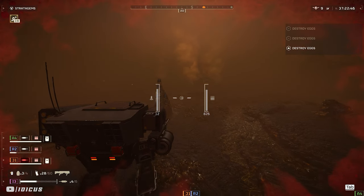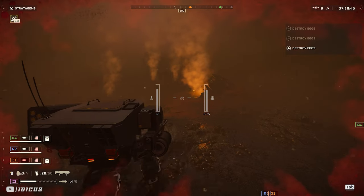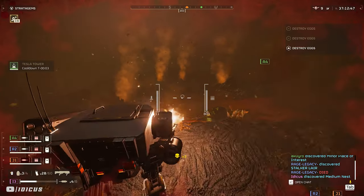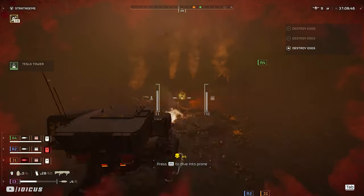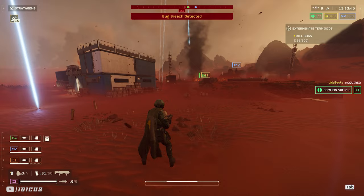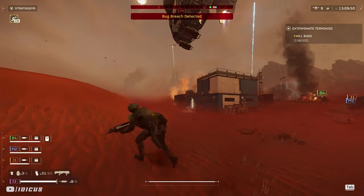The destroy egg mission is very similar — send two people to the left, two people to the right, and then all meet at the nest in the middle before extraction. If you drop a 500kg on the nest it should destroy every egg in there, and you can also use mechs — they are very overkill for these missions as well. And that is how you can farm an infinite supply of medals for new guns and armor without aborting missions or using any exploits at all.